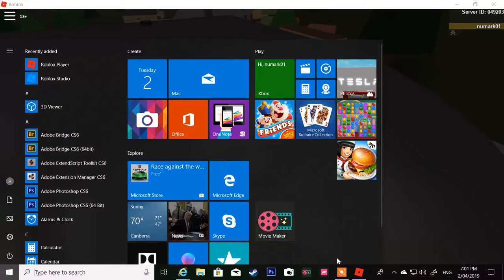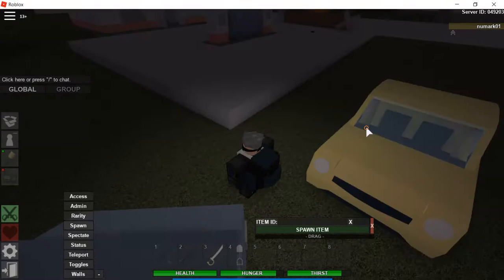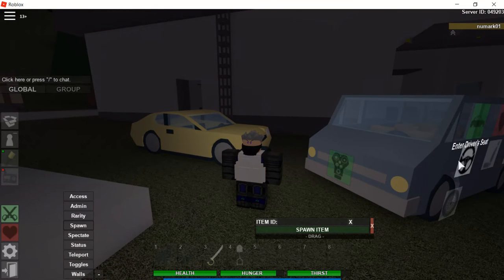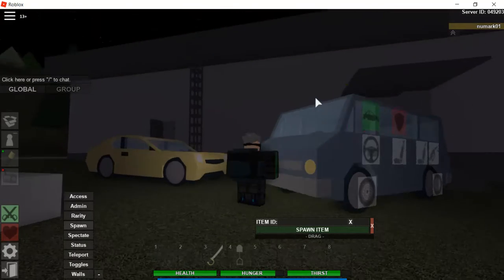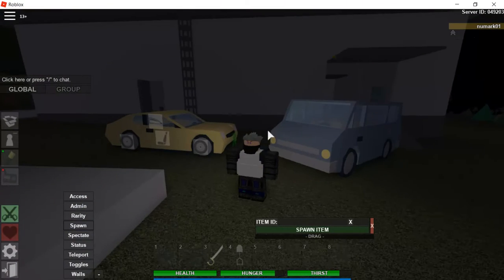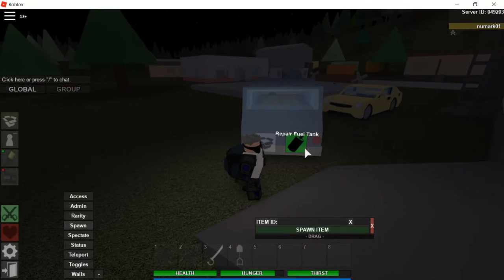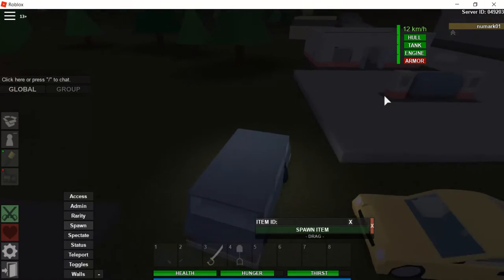Hey guys, welcome back to another video! Today we are doing another Apocalypse Rising video. Yeah, it's been a long time — I haven't been uploading in a long time. So basically, did you see that intro? I found this minivan on top of a car dealership, and I was driving this Ferrari — Ferrari California, I think. I'm now in my own VIP server. I repaired this vehicle, put it on four wheels, repaired the fuel tank. This is Apocalypse Rising adventures, so let's get to it!